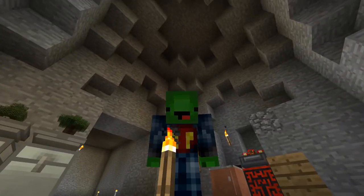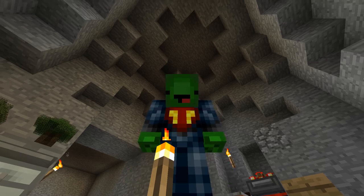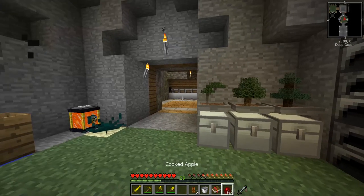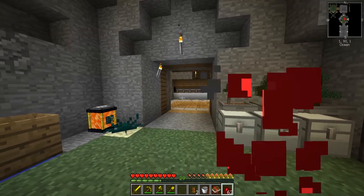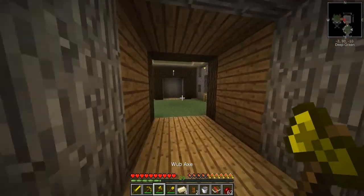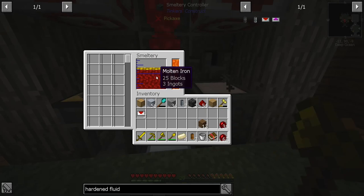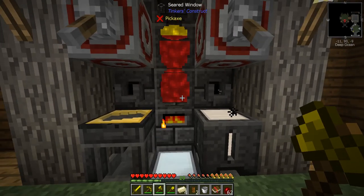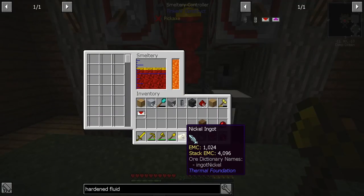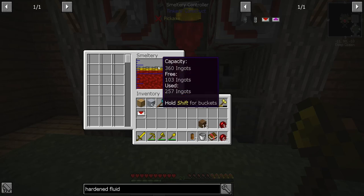Hello guys, welcome back to Stone Block, here with your favorite Super Turtle. Hope you're all doing fantastic. If you're new, please make sure to check out the Discord link to join our awesome Discord server. We're going to get right into it today - we need to make up a few blocks of invar. Our system from last episode is still running, and we threw in some nickel which mixed with the iron to create invar.